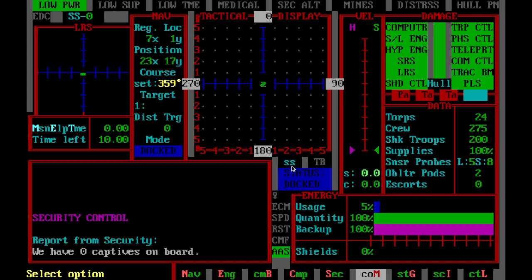Right under that is a couple things. This is the evasive maneuvers display. You can engage in evasive maneuvers and they'll show up here. It says SS because this is also the display for when you're sliding, which we'll cover in another tutorial. While you're moving, you can slide left or slide right — port or starboard. And when evasives are engaged, this will also be engaged, as we will show you in another tutorial.